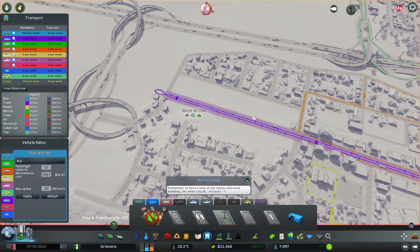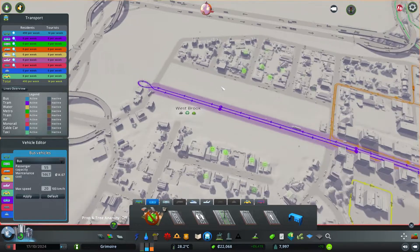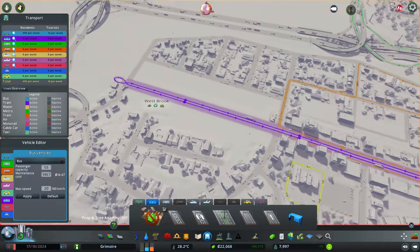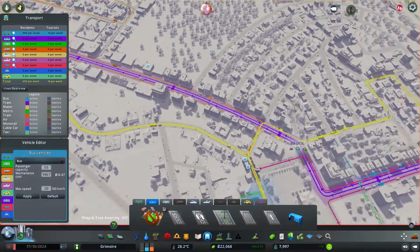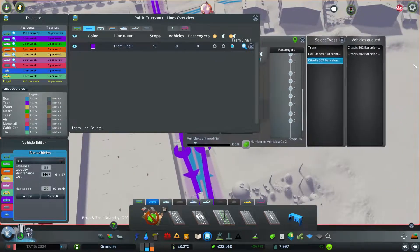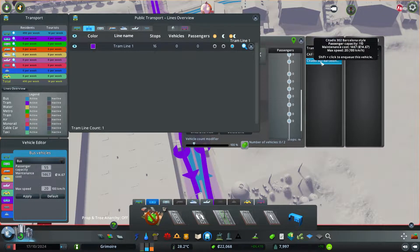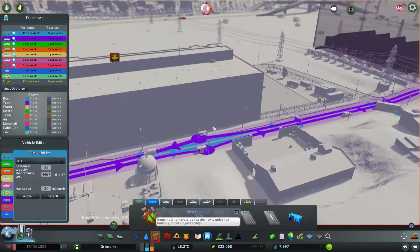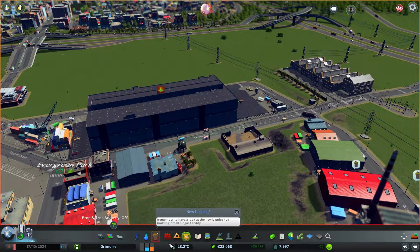Eventually when this area grows up, I'll bring the tram stop around here so we can grow the line. I decided to add two Cittadis 302 Barcelona-style tram vehicles — something I downloaded from the Steam Workshop. They have 110 passenger capacity, so I think they're going to be good.